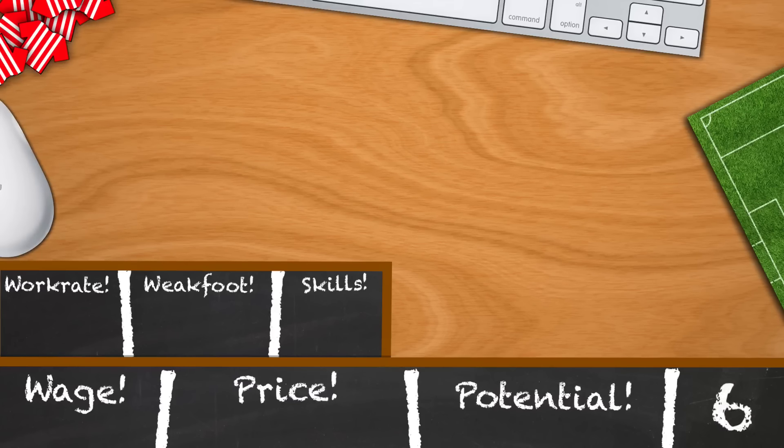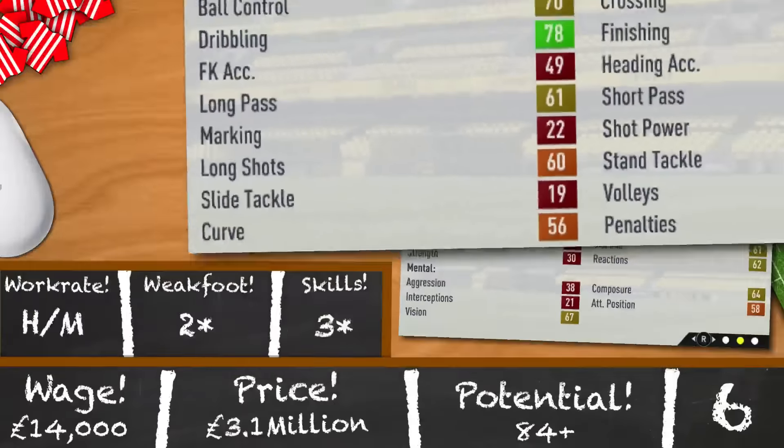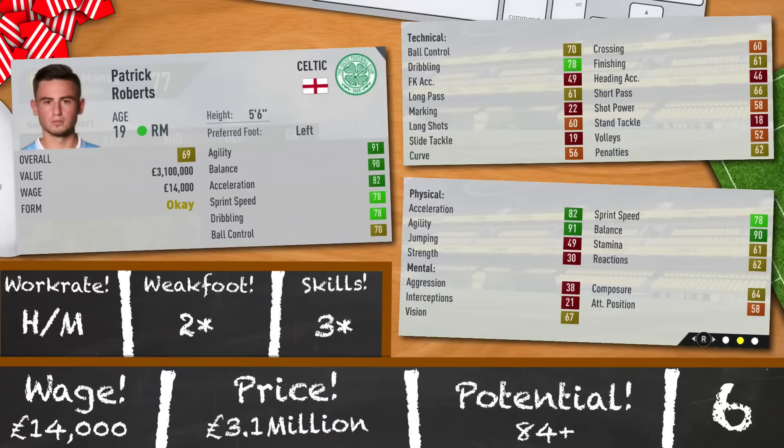Patrick Roberts is the second player from Celtic to make this 25-player list. I personally only really discovered him from the top 20 English bargains countdown and until then I didn't realise how much of a beast he really was. 19 years old, 69 rated and 5 foot 6. 91 agility, 90 balance — making his slow dribbling by far the best way to beat players on the pitch. 82 acceleration, 78 sprint speed and 78 dribbling. High-medium, 2-star, 3-star and a potential of 84. If you like bringing in homegrown talent, 3.1 million is a fair price, but his wages are the highest of today at 14,000 a week.